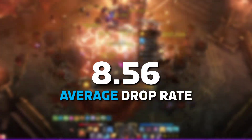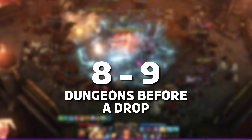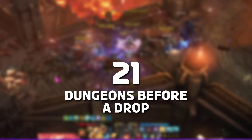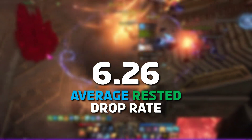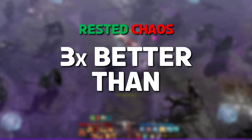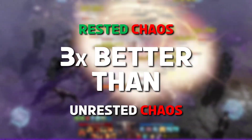The overall drop rate for embers was 8.56, which is roughly 8–9 dungeons before receiving a drop. The average drop rate for unrested embers was 20.79, or roughly 21 dungeons for a drop, while the average for Rested was 6.26, which is roughly 6 dungeons for a drop. With my current data, this suggests that Rested Chaos Dungeons are more than 3 times better drop rates compared to Unrested Chaos Dungeons.